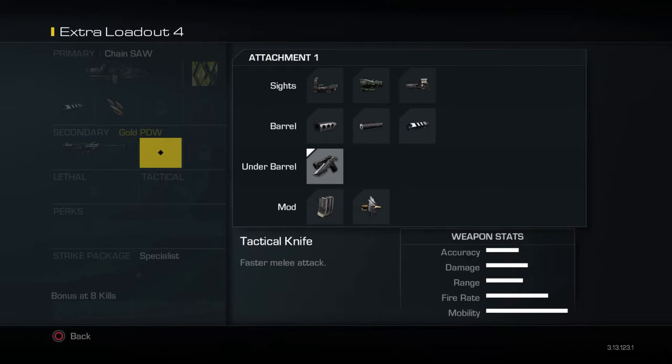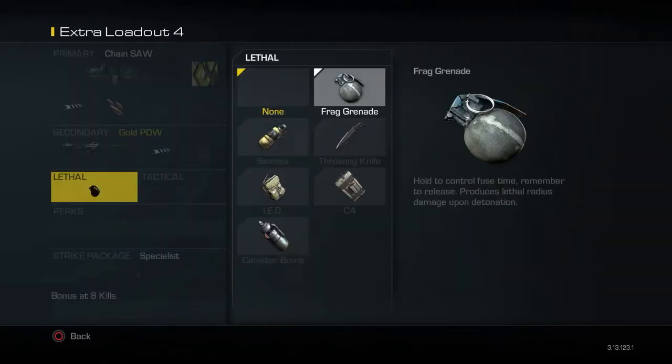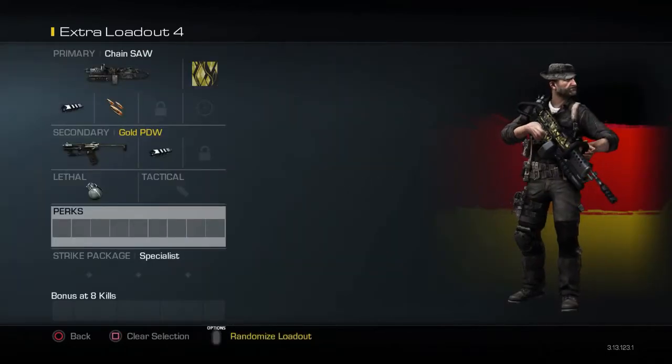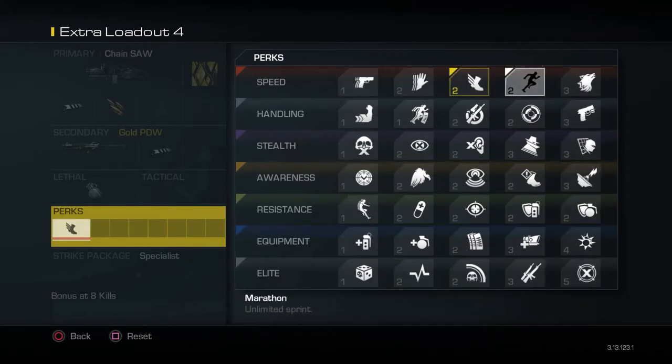For your secondary, you need one. I'd recommend the Gold PDW because if you get a field order that says get one kill with a secondary, you need a secondary. Lethal: Frag Grenade, and Tactical: None — for lethal you need to put a frag or any exploding lethal so you can complete another field order.